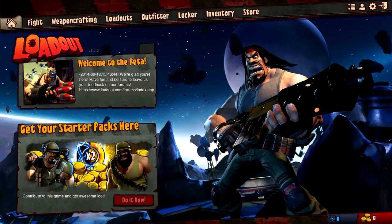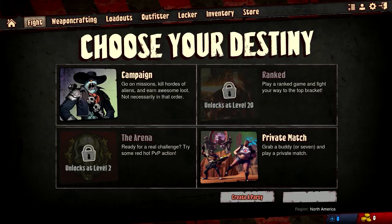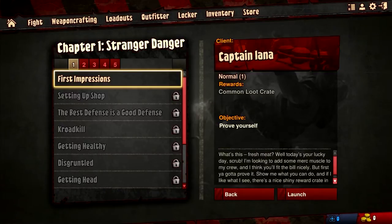Just to give you an idea of exactly what modes are available: we have the campaign, we also have some ranked missions, there's the arena for player versus player action, and then also private match. So for this we'll be heading into campaign and our first episode will be chapter one, 'Stranger Danger.'